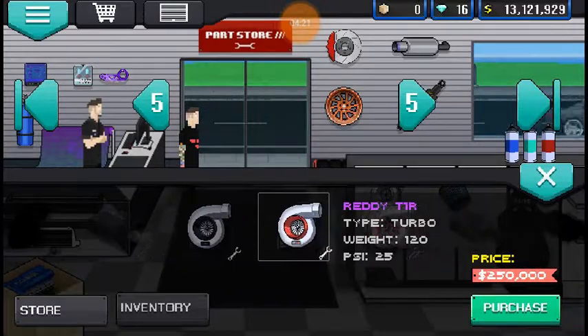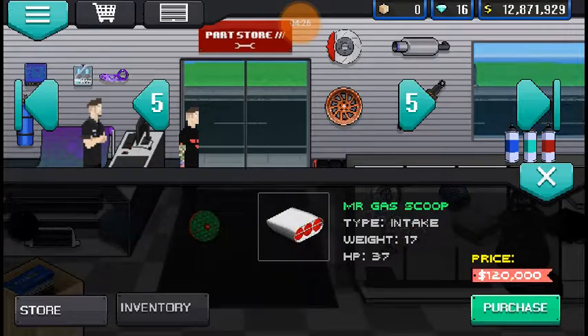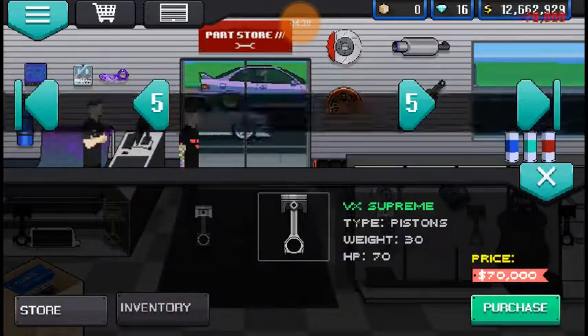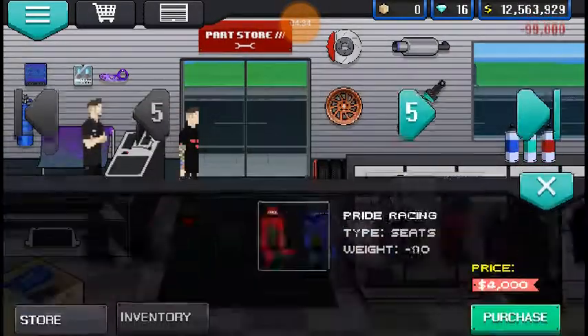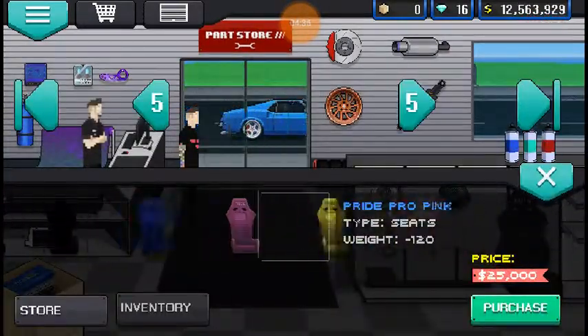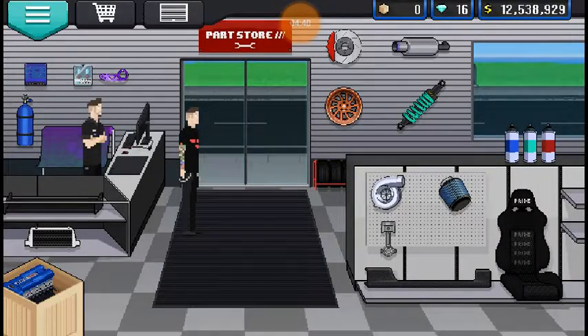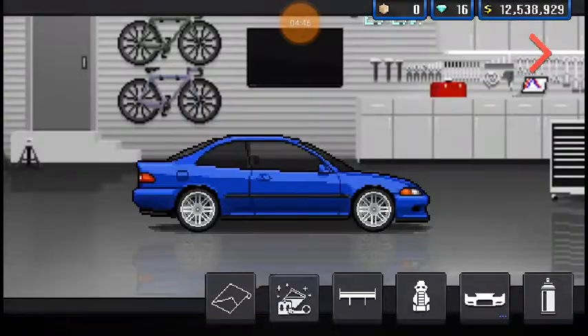Big single turbo. Open intake. Pistons — I'm going to go with the Supremes. Lip kit. I'm not going to do a full cage — I think I'm just going to go with Pride Pro. And I think I'm going to keep the paint stock.